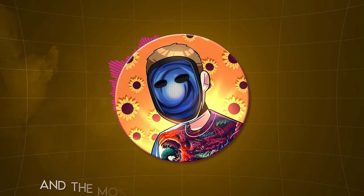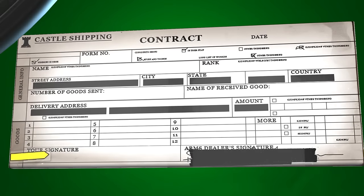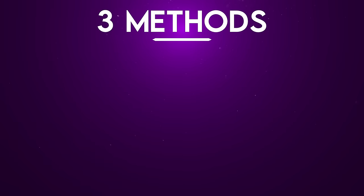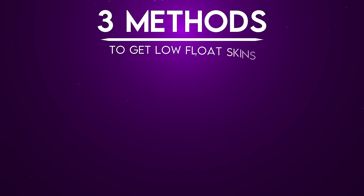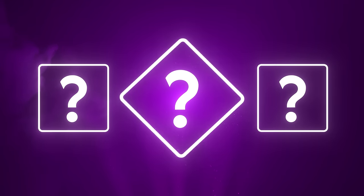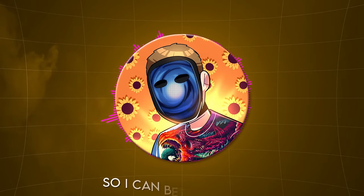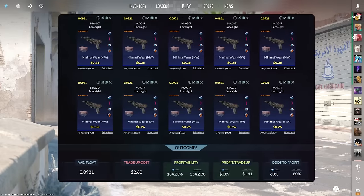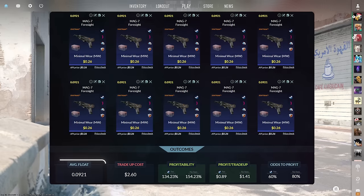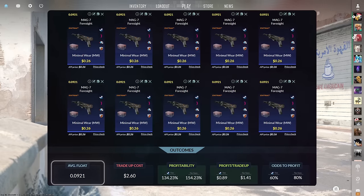The first step to getting a free knife — and the most difficult part about doing profitable trade-ups in general — is finding low float inputs at market price. There are three main methods I recommend. The best one is Steam buy orders. Today's first trade-up consists of 10 StatTrak minimal wear milspec skins from the Dreams and Nightmares case below a .0921 average float, costing around $2.60 total.